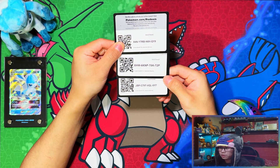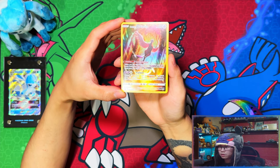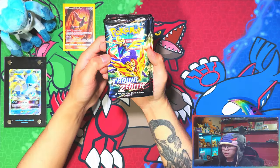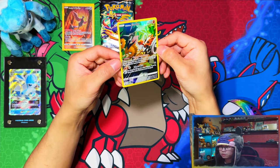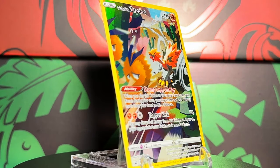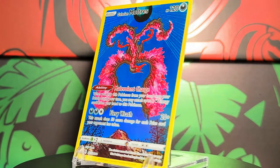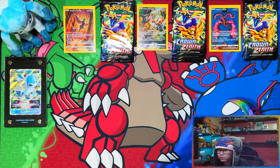So here are your code cards for the three big tins: Galarian Articuno, Galarian Zapdos, and Galarian Moltres. Here is your Galarian Articuno promo card. You get five packs in each tin - one, two, three, four, five. Here is your Galarian Zapdos promo card. And here is your Galarian Moltres promo card. There are your three promos, separated by the packs they came in.